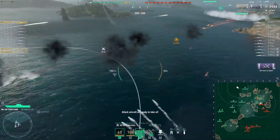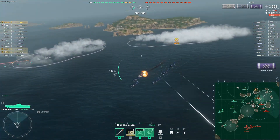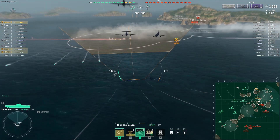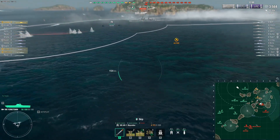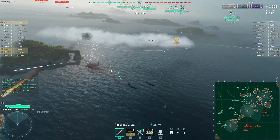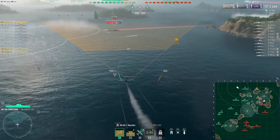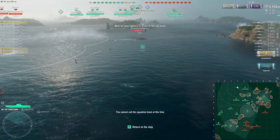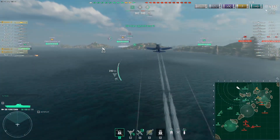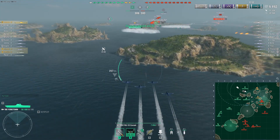I just sent the torpedoes towards the Jutland; not sure if it's gonna help. Got some hits — no, he just reversed. The Napoli shot but I sent the torpedoes again into the smoke — maybe I'll get torpedo hits on the Kitakaze. All of them are in the smoke. I think you should run away as much as possible. I'll just put the plane here so the Jutland will get spotted, but Kitakaze is sort of in trouble. Hopefully Alaska will come and help a little bit.